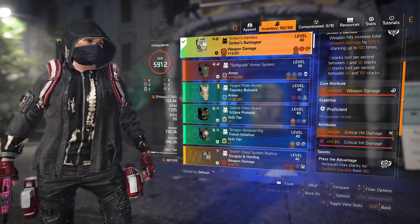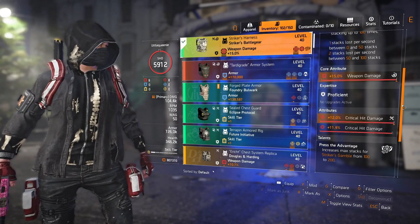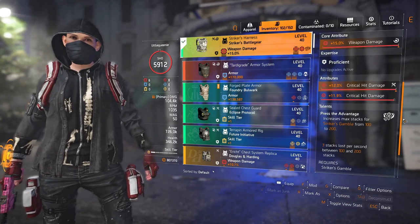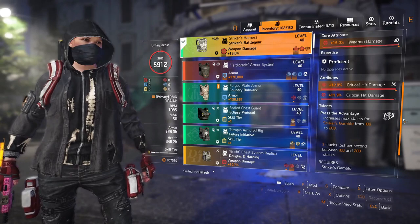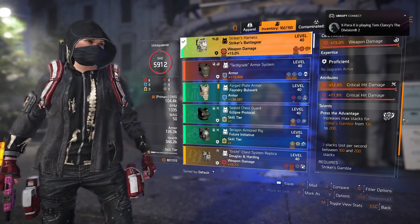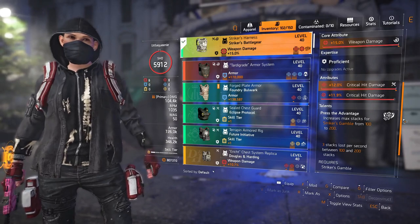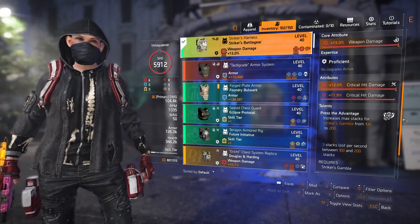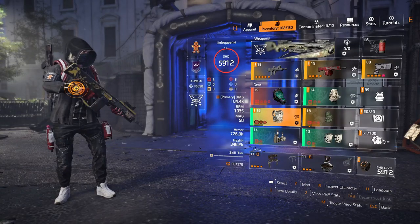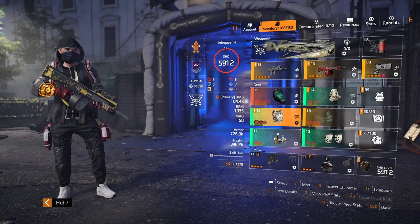I've rolled crit damage onto the chest and it has an 11.9% crit damage mod. The chest talent is Press the Advantage — increases max stacks for Striker's Gamble from 100 to 200, with three stacks lost per second between 100 and 200 stacks. I use the Striker's holster with crit damage and crit chance rolled onto it.